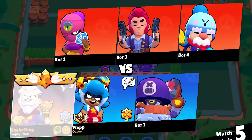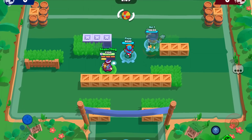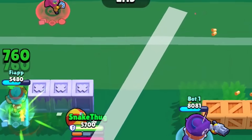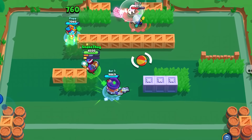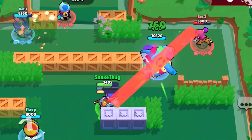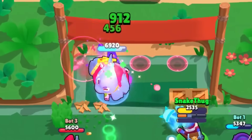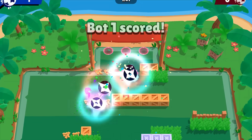I heard that you can heal Nita's bear with Byron now — is that real? I want to see that. The gameplay looks so different. I messed up to heal the bear, but let's just keep healing Flap. The gameplay looks kind of clean. Now let's heal Bruce. I can heal this bear — this is OP. Look at him, he's deleting all of them. Now I died, but bro, that's so broken.